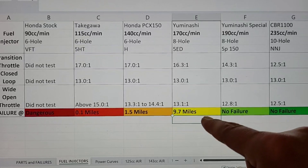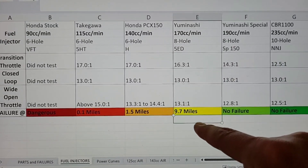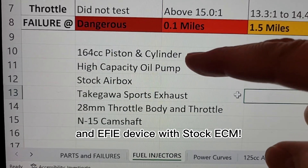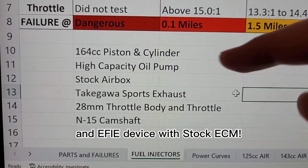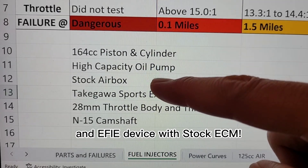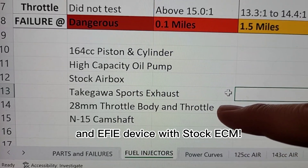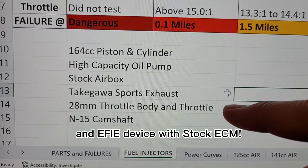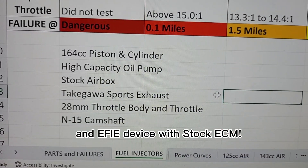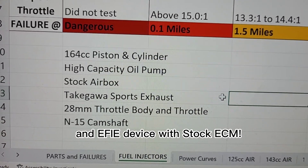I'll be on the safer side since I don't want any overheating. I will be installing an oil cooler in the future — I'll start with the 190cc injector and then transition to the 170cc to test whether it can stay cool enough at top speed. A quick reminder of what I'm running: a 164cc piston and cylinder from Kithako, a high-capacity oil pump from Takagawa, the stock airbox with snorkel, Takagawa sports exhaust, a 28mm throttle body and throttle also from Takagawa, and an N15 camshaft from Takagawa.